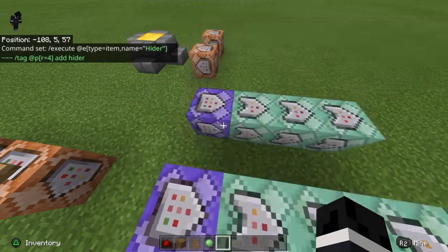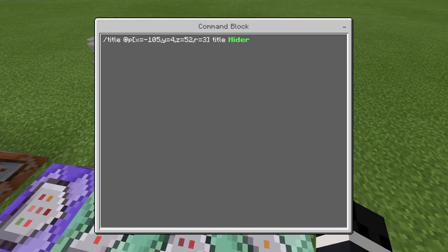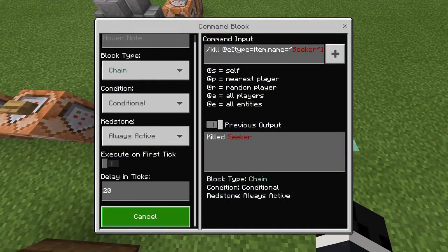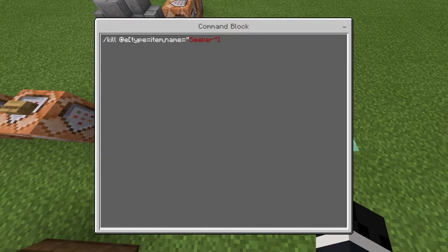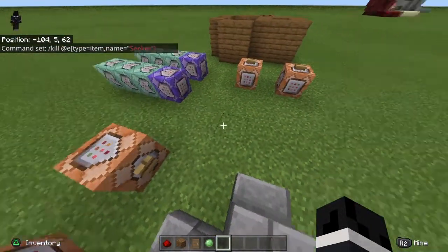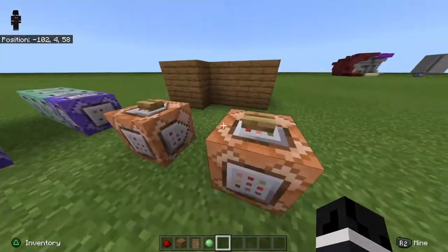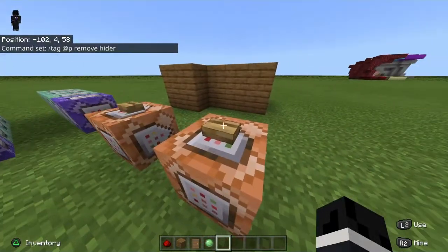You're doing all of this for both roles. For the kill command you might want to put on a delay — I put on a 20 tick delay for killing the item seeker. So if the game is over and you want to get rid of everyone's tags, the command block here is slash tag at all players remove hider, and that will just remove it.